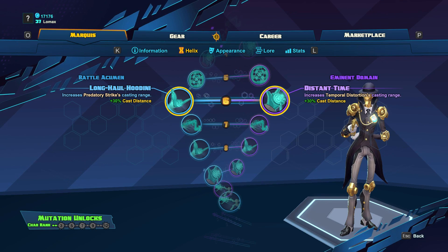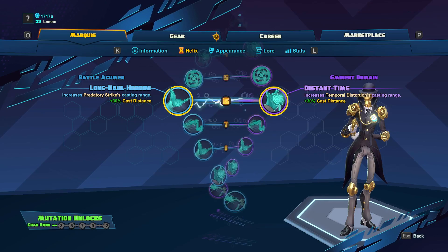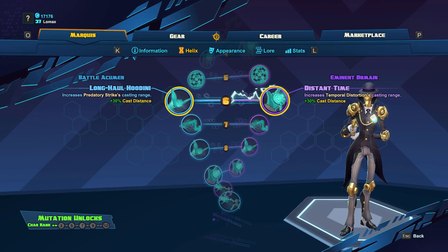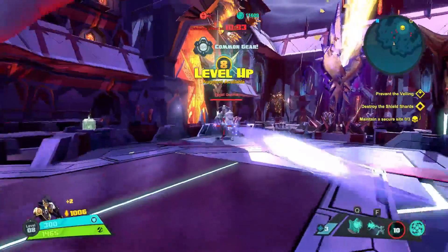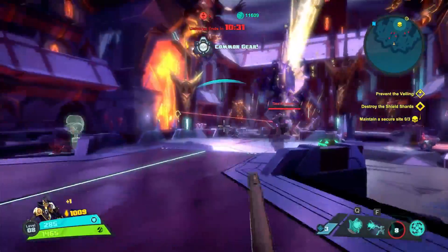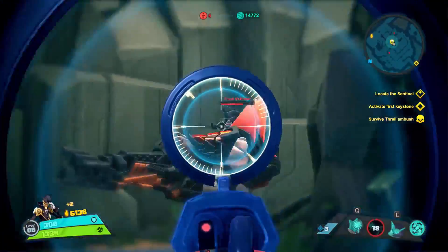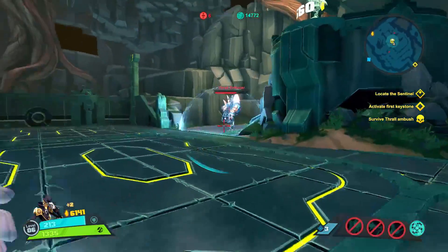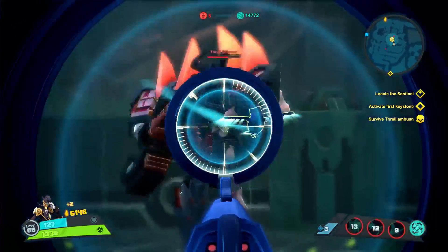At level 6, we'll get two more skills. Long Haul Houdini is going to increase Predatory Strike's casting range, while Distant Time is going to increase Temporal Distortion's casting range. The only thing I have to say here is that this choice is all a matter of personal preference — I would buff the skill that you use the most.